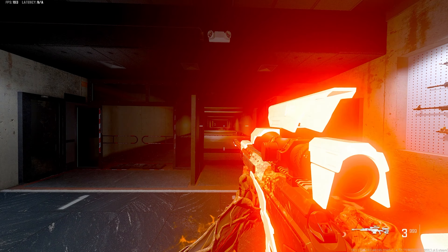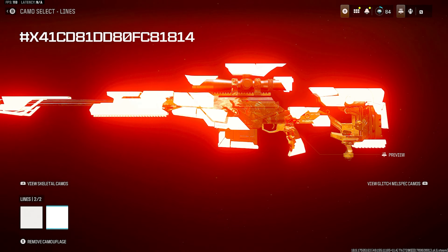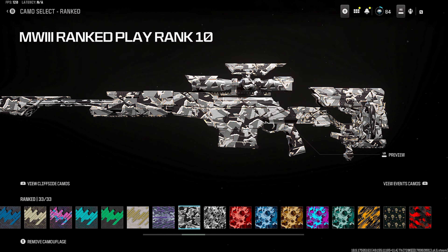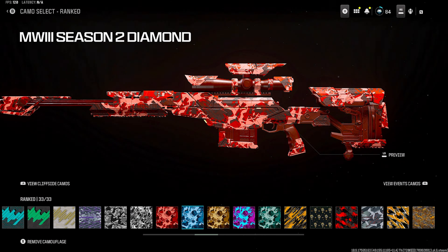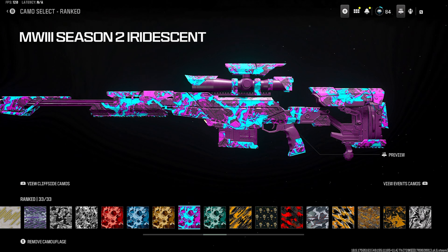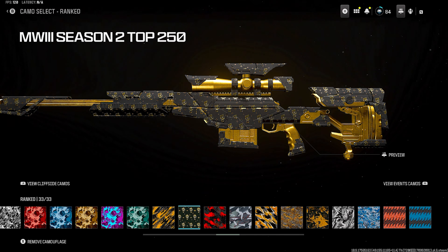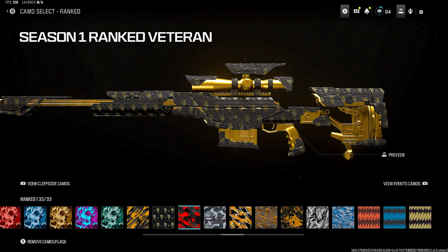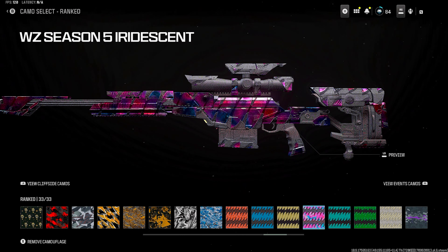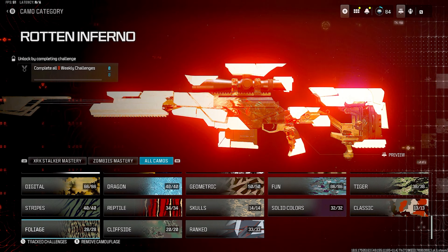Yeah, that looks pretty cool with the blueprint on. Moving on — let's see. There are some ranked camos, they did add some ranked camos through Ranked Play. Diamond, Gold, Iridescent — it doesn't look as cool as the old ones I think. Here's Top 250 and it does move, so the new Top 250 is actually pretty cool. And here's the old Iridescent, which still looks kind of cooler to me.